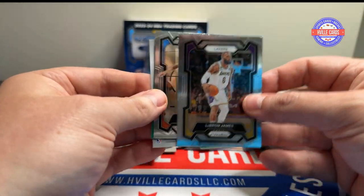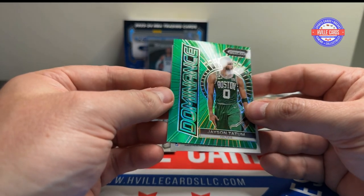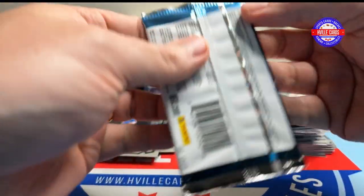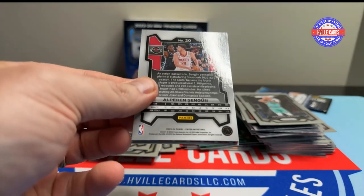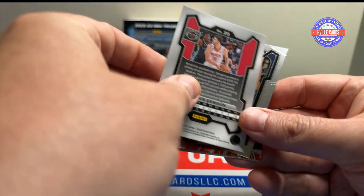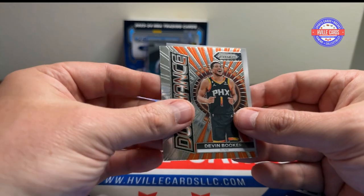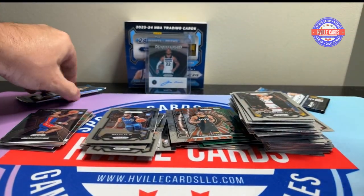We got Mr. Crybaby — Chet Holmgren. Ooh, that's nice — green Jason Tatum. And Davante Graham. Next pack: Alfred Senguin, Michael Porter Jr., Devin Booker, and Mike Miles. Last two packs.